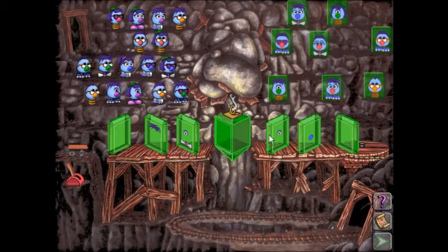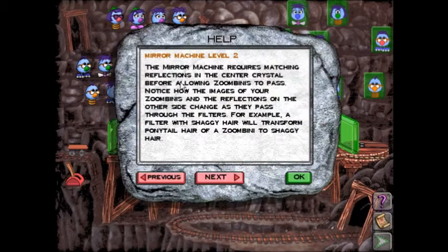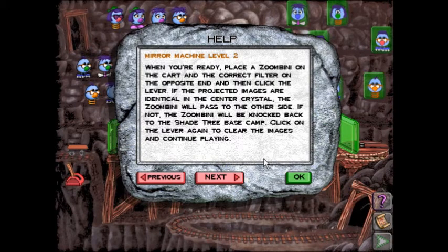Indeed it has. As you can see, there are quite a few more mirrors here. Mirror Machine, level 2. The Mirror Machine requires matching reflections in the center crystal before allowing Zoombinis to pass. Notice how the images of your Zoombinis and the reflections on the other side change as they pass through the filters. For example, a filter with shaggy hair will transform ponytail hair of a Zoombini to shaggy hair. Place a Zoombini on the cart and the correct filter on the opposite end, then click the lever. If the projected images are identical in the center crystal, the Zoombini will pass. If not, the Zoombini will be knocked back to the shade tree base camp.